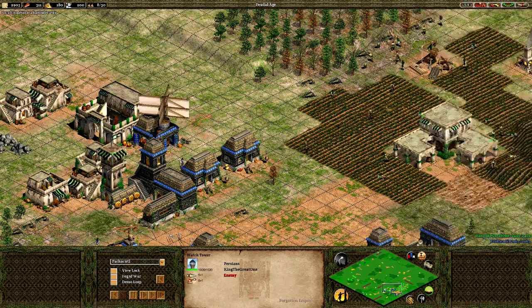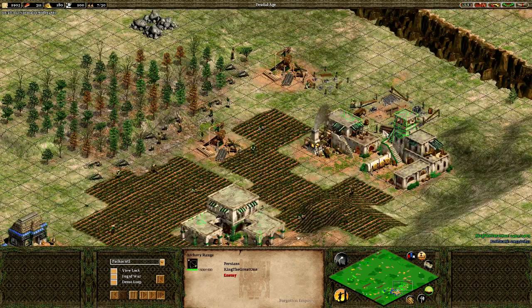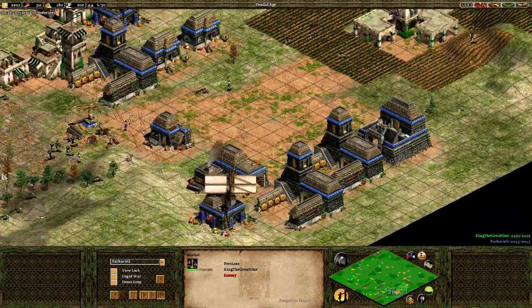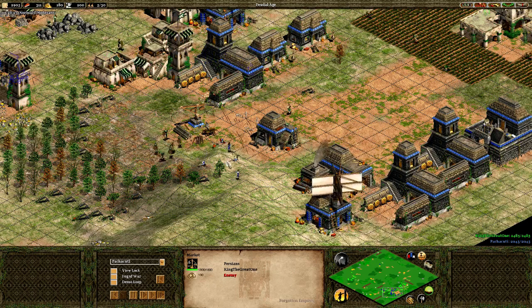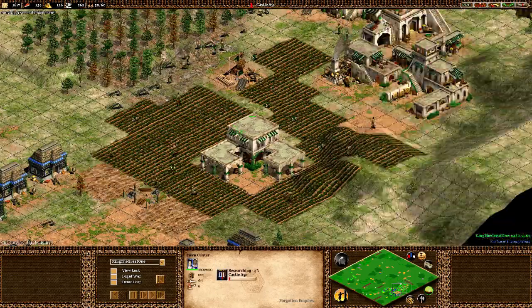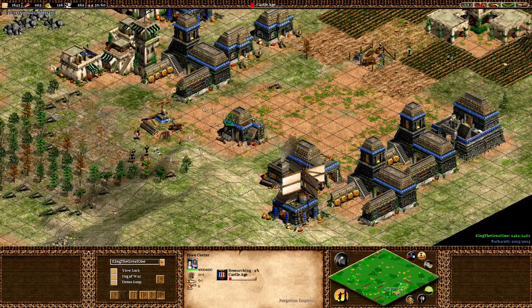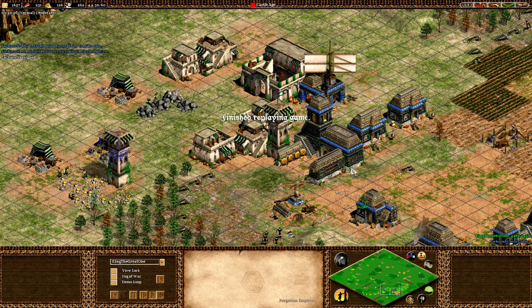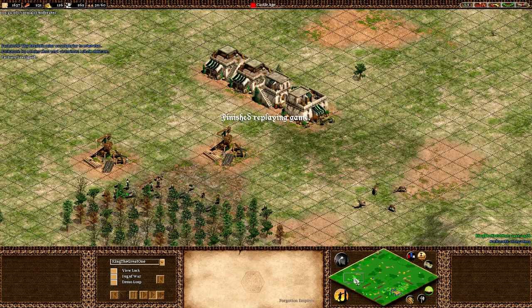That's how you do a Town Center rush. I'm making a market — maybe trying to go to Castle Age, and yes I've already started Castle Age research. I know it's game over, I've won the game. And there you go — the computer resigns. That's how you do a Town Center rush with Persians.